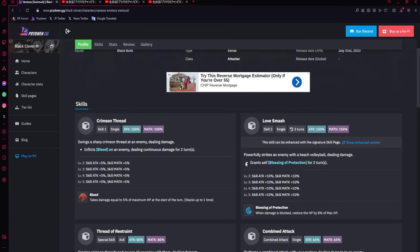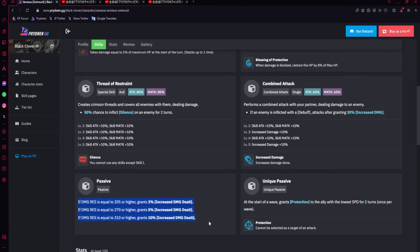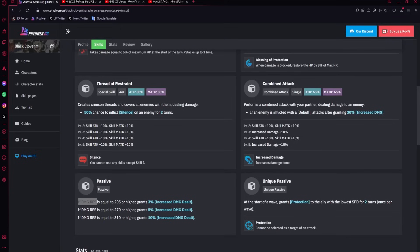Without the skill page, she just gets the Blessing of Protection - once she blocks damage, she restores her HP by 8% of her max HP. Her skill 1 is just bleed, basically useless. Now, I don't like her passive where you increase her damage res from substats. At 350 damage res stat at max dupe, you get 35% increased damage dealt. But getting more damage res might take away from other substats, so it's not the best - though not a bad passive at all.